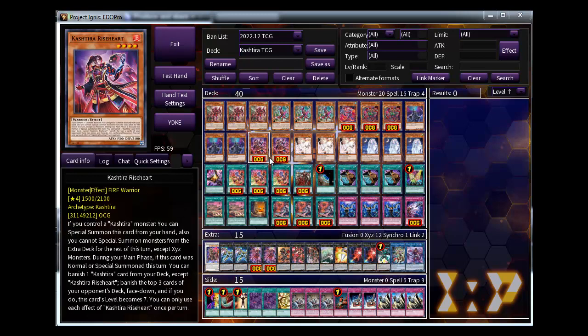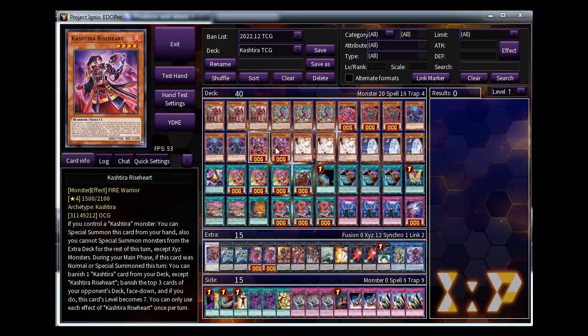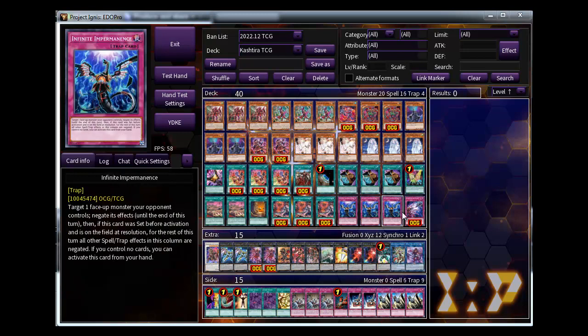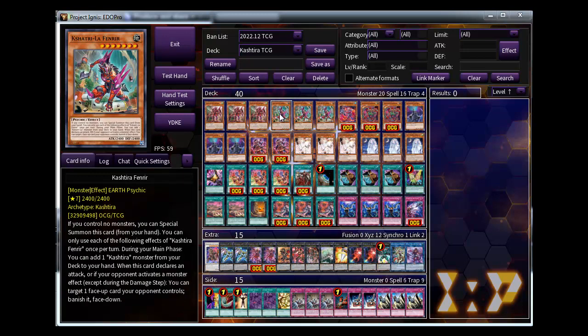You need to exit Unicorn plus Vendor into Sangrilla and use the Rice Heart effect to activate Big Bang, then punish three opponent top deck and increase Rice Heart's level to become seven. You can then trigger Big Bang to special summon one of the Vendor or Unicorn from your Sangrilla material.